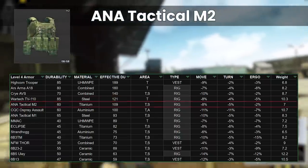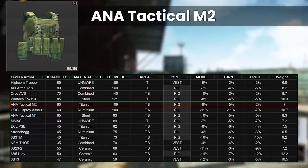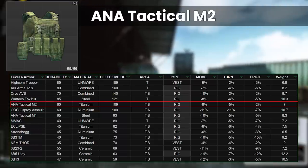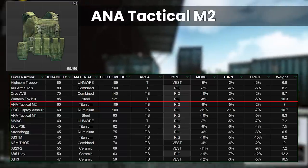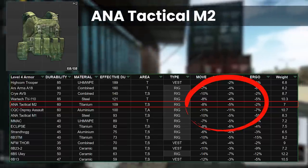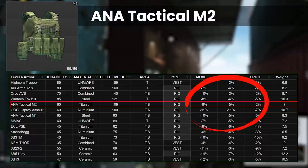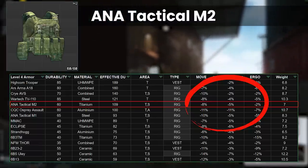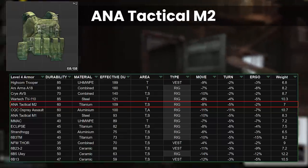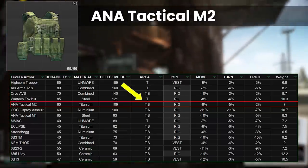Next up is one of my all time favourites, the ANA M2. At 109 durability we are getting lower, but at this level it's still pretty decent. This is probably the best budget rig overall in class 4, but you need Ragman 3 to get to it. The stats on this rig are amazing — probably the best stats out of the rigs that we've seen yet. The ANA's move speed debuff is only minus 8%, ergonomics only minus 2%, and the weight is 7kg. You also get both thorax and stomach protection, which is great for a cheaper rig.